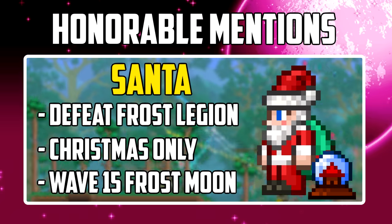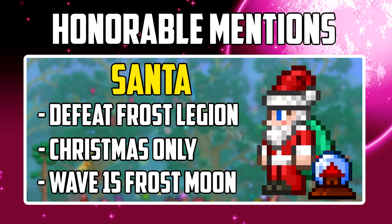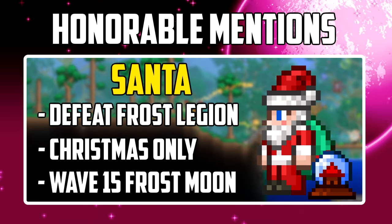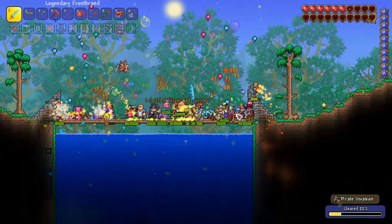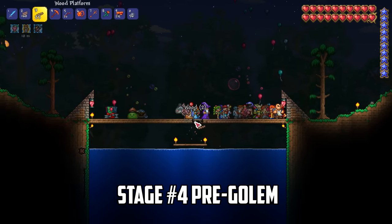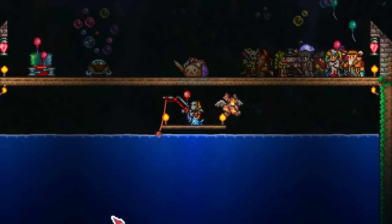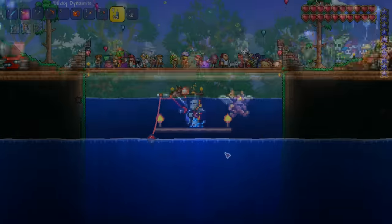I'd like to give an honorable mention to the Santa NPC. This NPC is available during the Christmas season by changing the date on your device to Christmas, or for a single day after defeating wave 15 of the frost moon. Stage 4 begins and first I need to do a quick bit of fishing to grab some crates. I'll need a hard mode anvil to craft the mech boss summons, and crates are a quick way to unlock the materials to make one. With the fishing complete I start by using some dynamite to remodel our fishing spot into a mech boss arena.